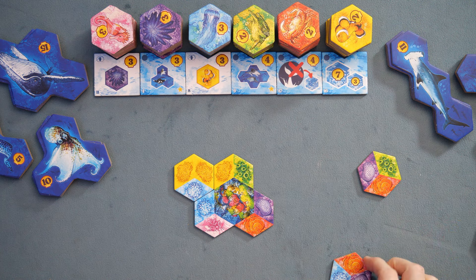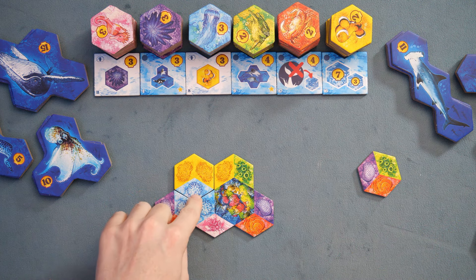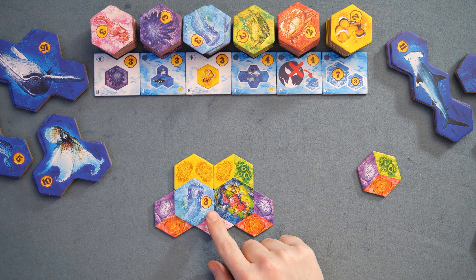The other player might go first, they'll draft that, and I'll go ahead and gather this and place this down over here. As soon as I've created that little area over there, I grab the blue tile and place it down on top of that. That's going to be scoring me three points at the end of the game.